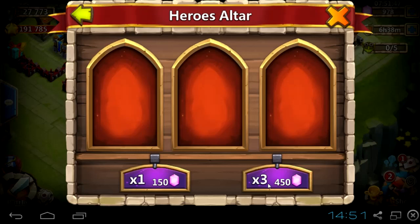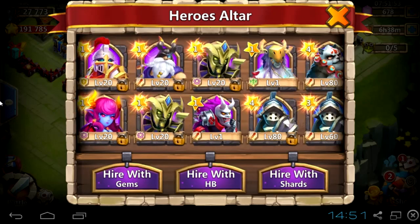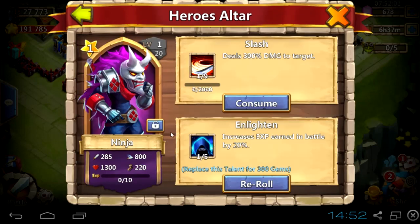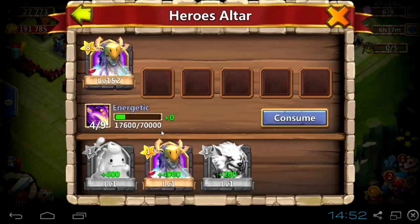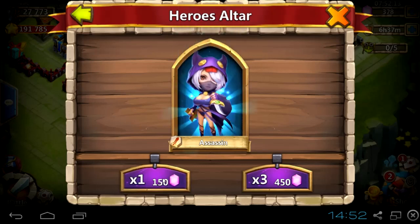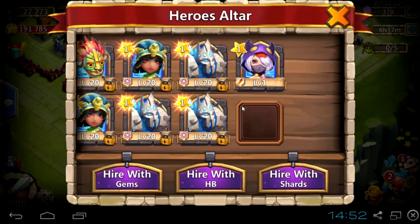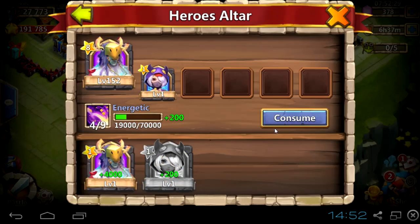Now I'm wasting my gems to get 2 ninjas. Thanks IGG once more for my Cupid that I will never ever get. Once more I'm crying about Cupid — you probably have yours, or Pumpkin Duke, Cupid, Minotaur, and all other heroes. Or you probably don't have any of those heroes and you're also crying about them. Write in the comments if you feel the same pain. In this game, we have lucky people and not-lucky people, and everyone has a reason to complain about something.